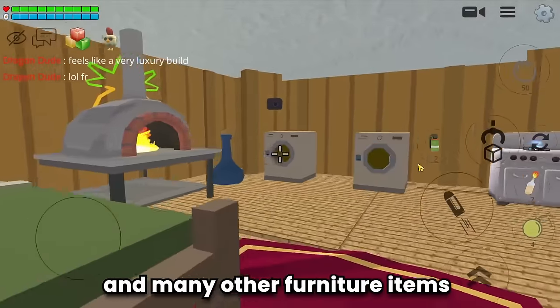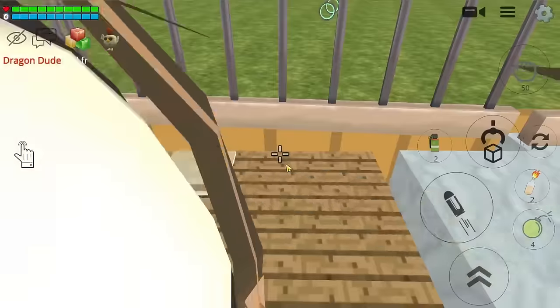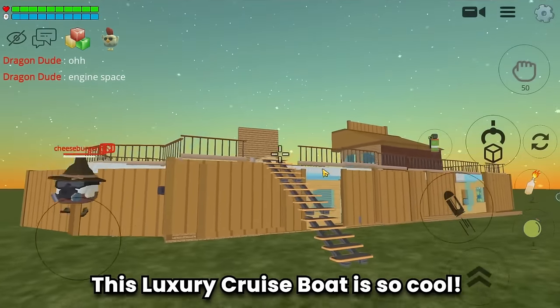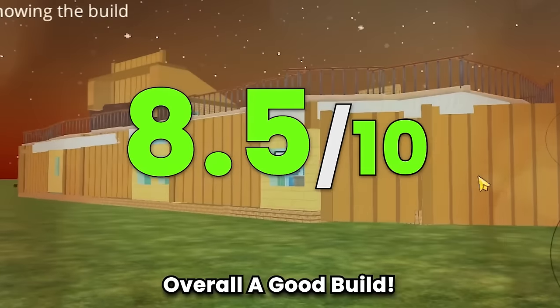This is the toilet, and many other furniture items are neatly arranged - so elegant. And the engine space. Alright guys, this luxury cruise boat is so cool. I would give this luxury build an 8.5 out of 10 - overall a good build. Thanks for showing this, Cheeseburger.